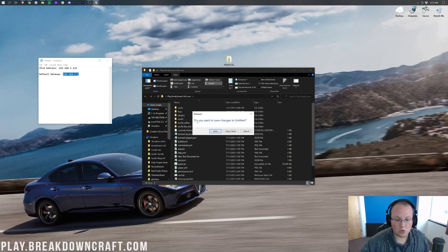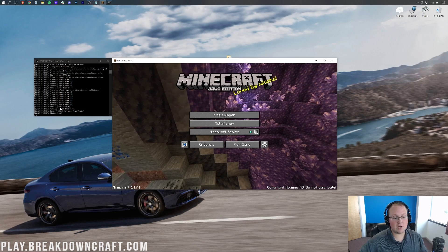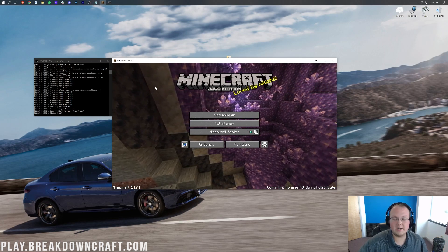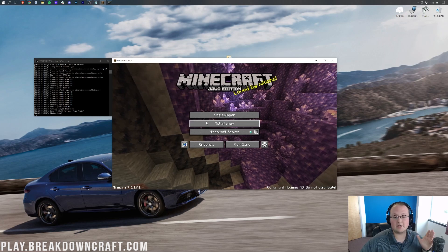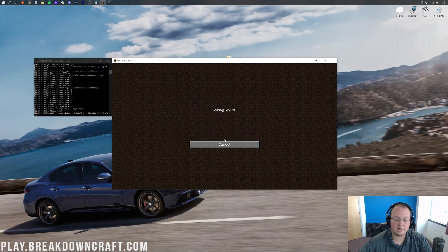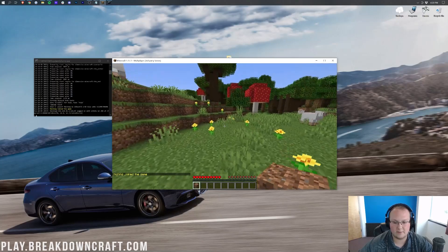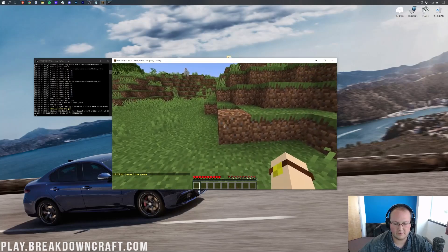Now start up your server and open Minecraft 1.17.1. Your server console will show 'Done' when it's open. Go to Multiplayer, Direct Connect, and type in your public IP address. You can join off your public IP — your friends will join the same way using that public IP. If you can't join off your public IP personally, that's okay — just use your default gateway or IPv4 address as we went over earlier.